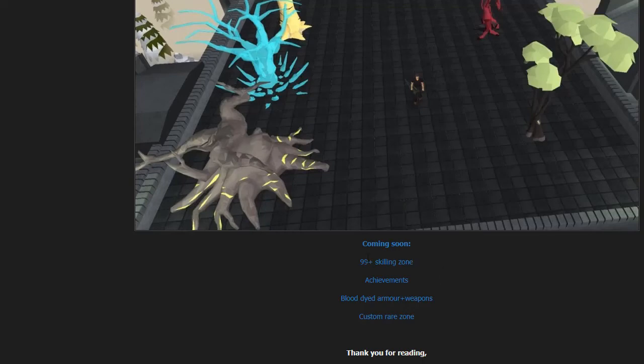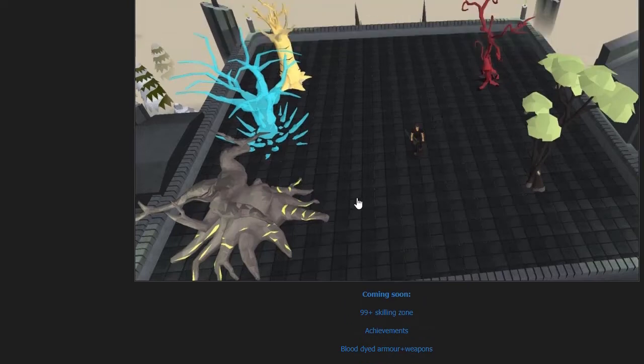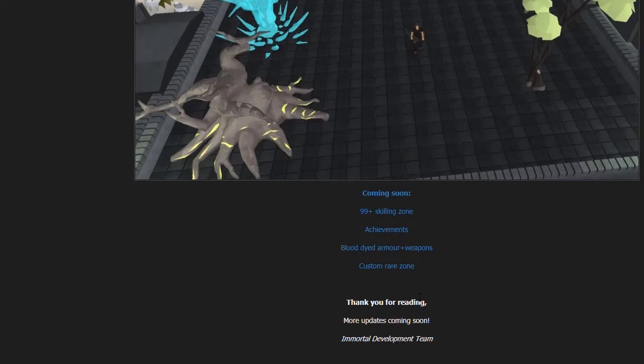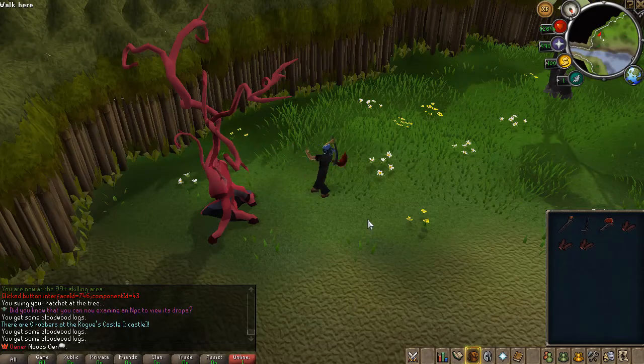Coming up soon: the 99+ killing zone will be fully released with the next update. The picture shown was taken in staff zone just for testing. There will be more 99+ killing content added to the zone soon once all object models are done. Achievements will be coming soon as well, along with blood light armor and weapons with custom effects. We're also looking into fixing all the custom rares that were provided to us, and once done we'll be making a fully custom rare zone.